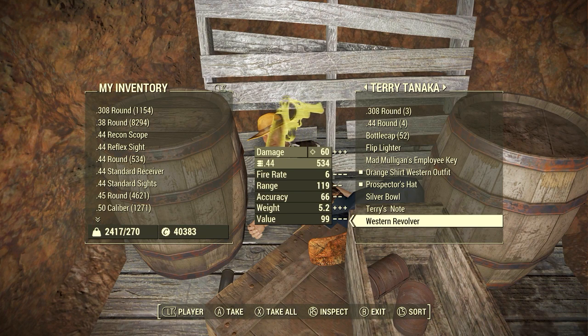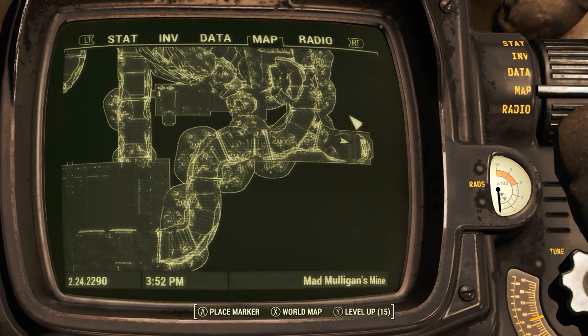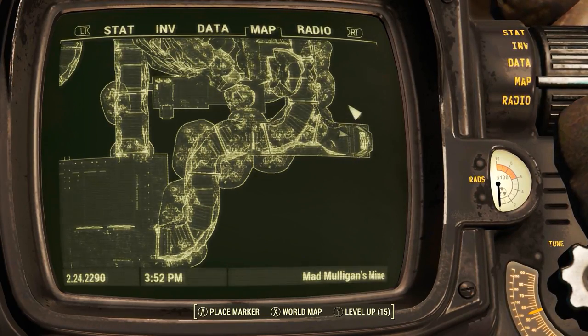Both of those are pretty easy to miss but quite easy to get if you know what you're doing. To be super safe, Terry Tanaka's corpse can be found right where my character is standing on the local map, of course inside Mad Mulligan's Mine.